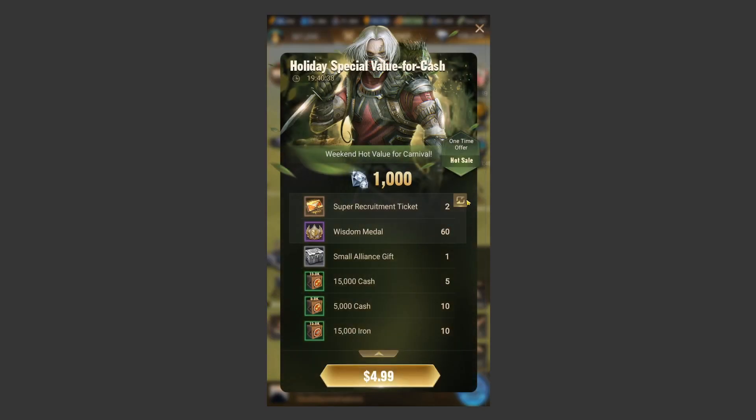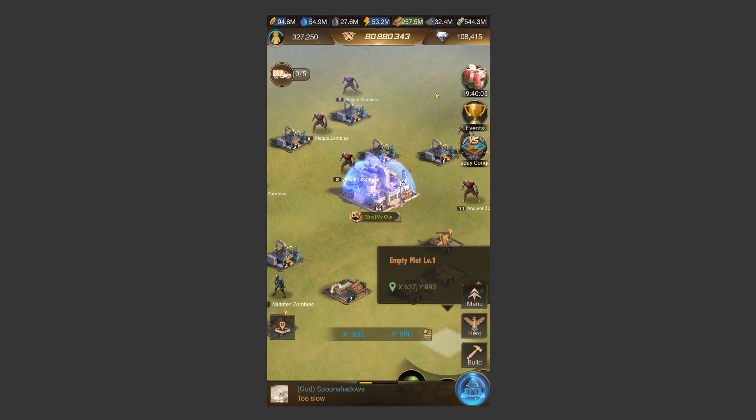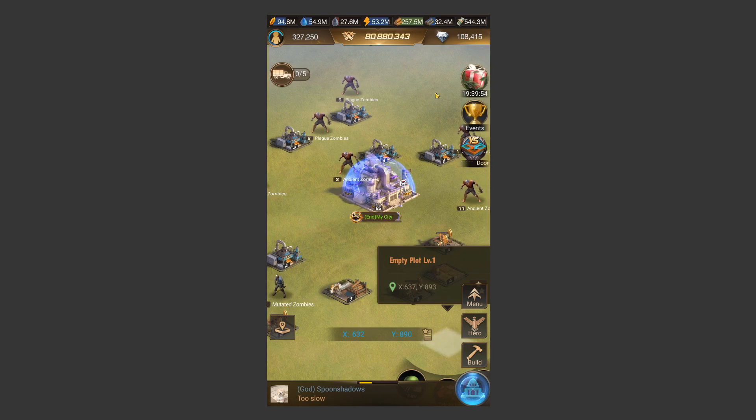For a quick example: this five dollar pack gives you two super recruitment tickets. If you spend $100, you buy 20 of these and get 40 super recruitment tickets. The normal cost is $100 for 30 super recruitment tickets, so you're getting 10 more for the exact same price. I have some interesting data to show you the best value for spending money. Stay tuned — even if you're not spending a ton, there are some great value buys. Have a great day everybody, see you guys later!